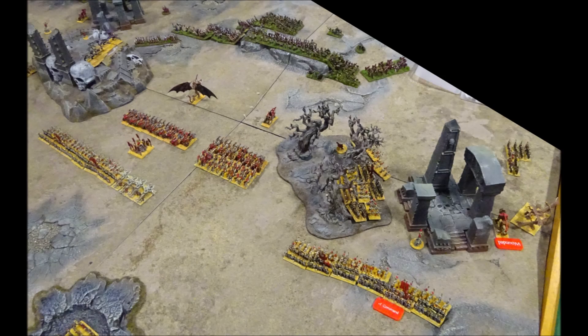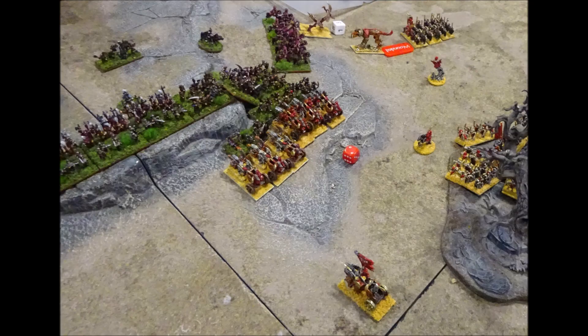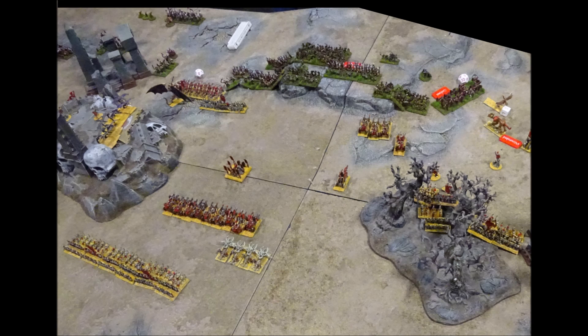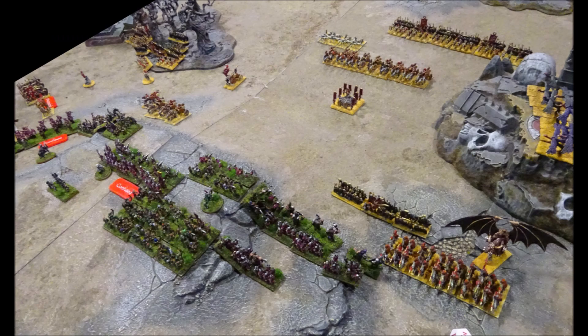Whilst the Kislevites have endured so far, they are very close to breaking. Will they survive another turn? The undead now order an all-out assault on the Kislevite lines. Cavalry, chariots and monsters charge the Kislevite lines around the central hill. In the centre left, cavalry supported by the zombie dragon overrun the Kislevite halberdiers. More dead are raised into the combat and the cavalry overrun into the ogres, but the brutes hold them back. Elsewhere, Kislev horse archers manage to drive off the carrion, but undead chariots wipe out a unit of archers on the hill. And with this final action, the Kislevite army is broken and is forced to retreat.